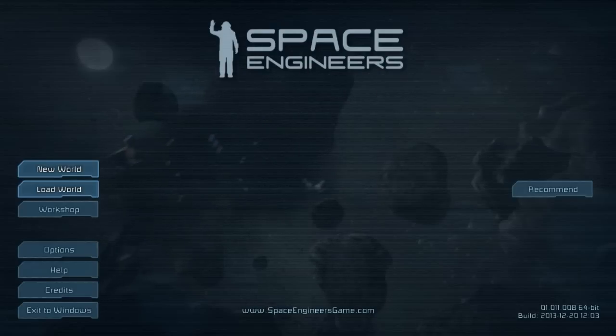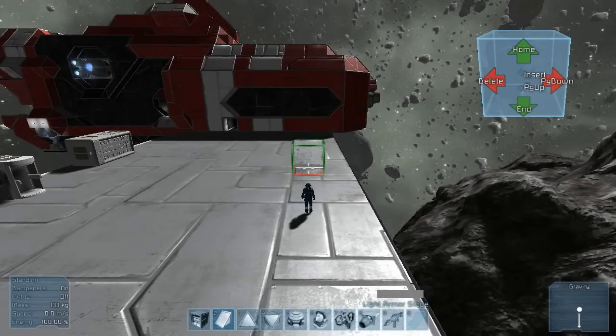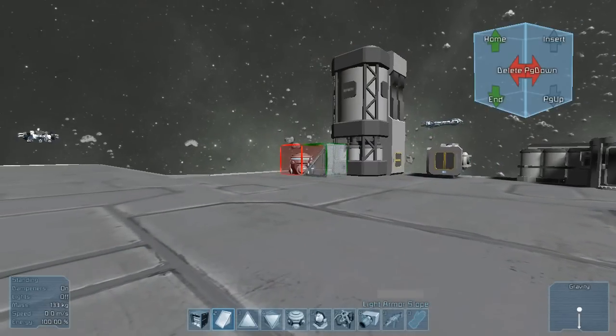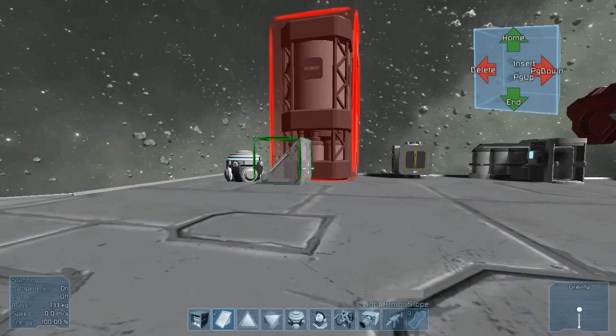Now we'll move on to basic in-game movement controls. Here I've loaded into the Quick Start or Easy Start One world, which starts you off in third-person view standing on a platform. If you want to go first person, press V to toggle between first and third person. We're standing on a platform because there is a gravity generator, so I can show you the two types of controls: walking in gravity and jetpack controls.